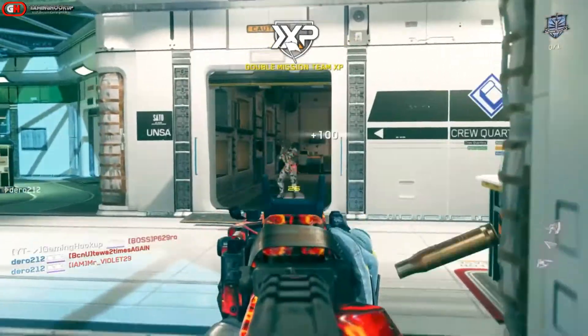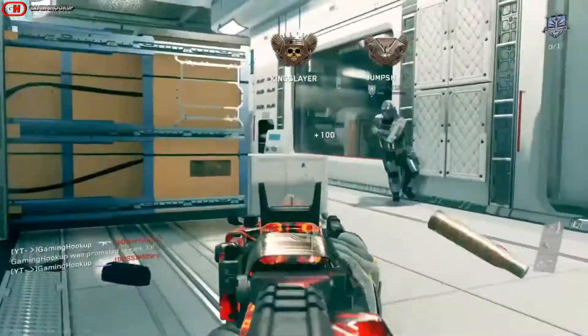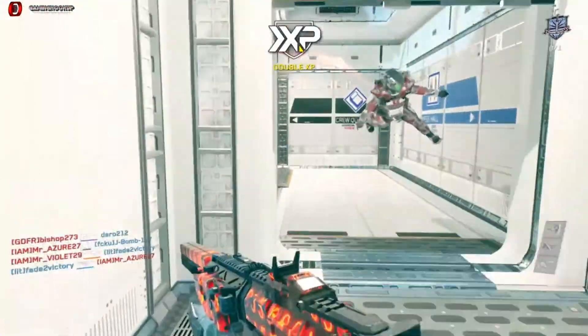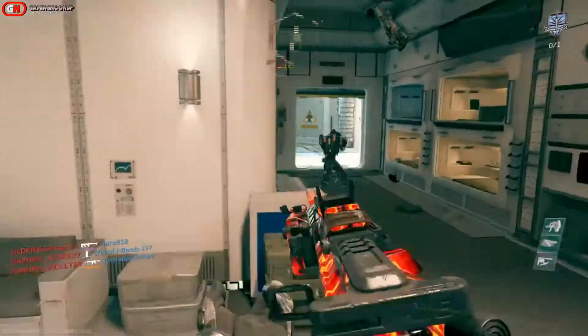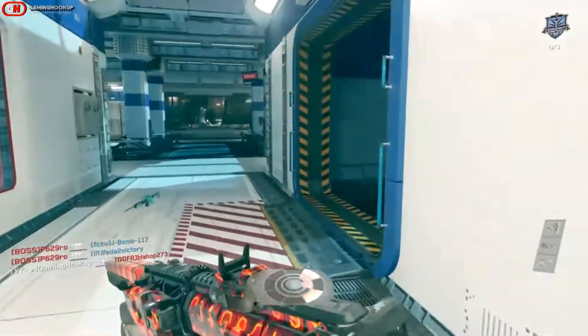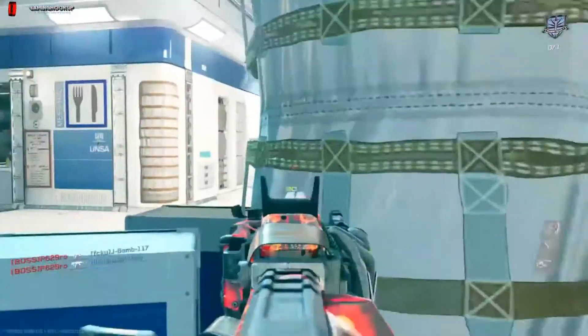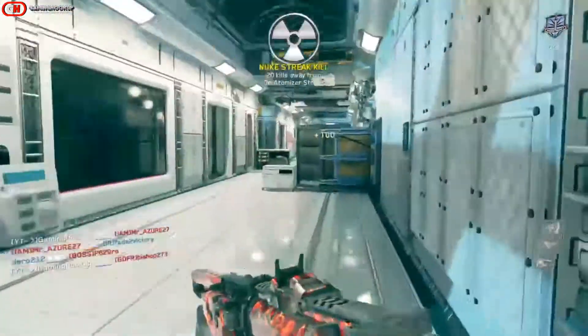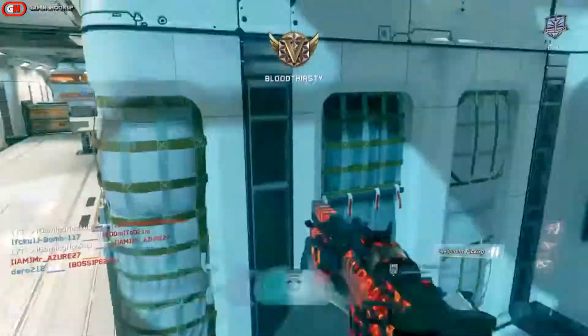What's going on, this is Ace with Gaming Hookup and I have a quick De-Atomizer strike gameplay. I'm using the MV4 Fallout with ELO, quick draw, and silencer. You want to make sure you have Ghost, Blind Eye, and Scavenger, and I'm using Dead Silence with the personal radar because I am playing in hardcore. I do apologize — this gameplay is in 720p upscaled to 1080p because I was not expecting to get this De-Atomizer gameplay.